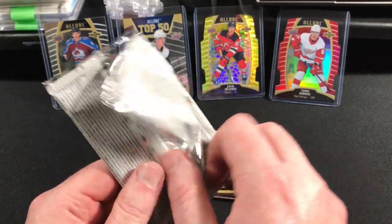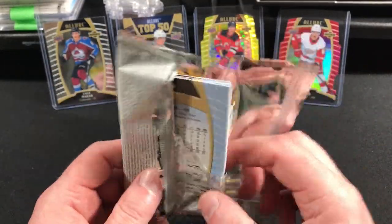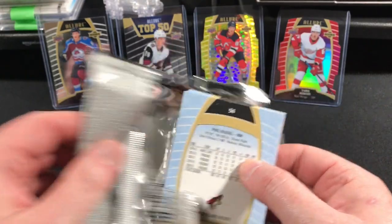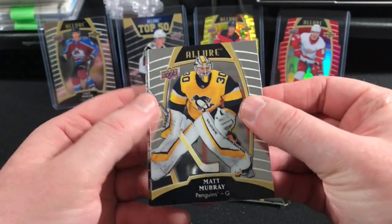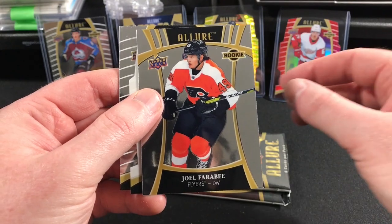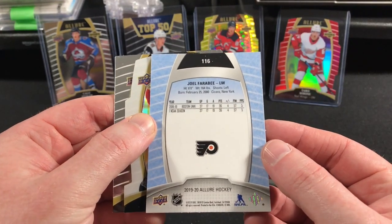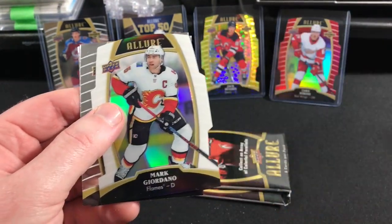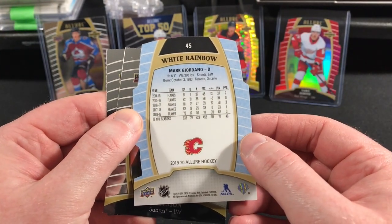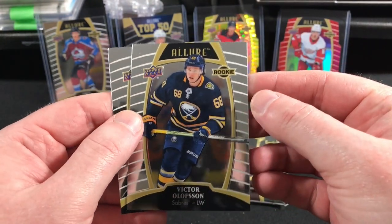I'd like to get something else in this. We got a jersey, we got an autograph — both of not-so-fabulous players. Matt Murray. Max Verano. Joel Farabee rookie — I believe this is a short print version. Archie Ordano — that's a white rainbow. Victor Olofsson rookie.